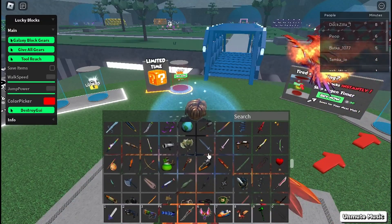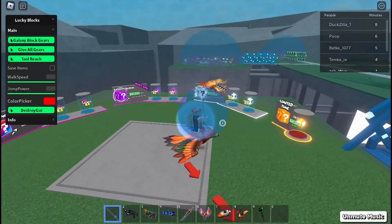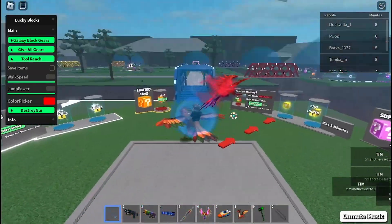Now I can go on to something like a sword. You can see it has this blue circle around it — if you press E it gets smaller, and if you press Q it gets bigger.